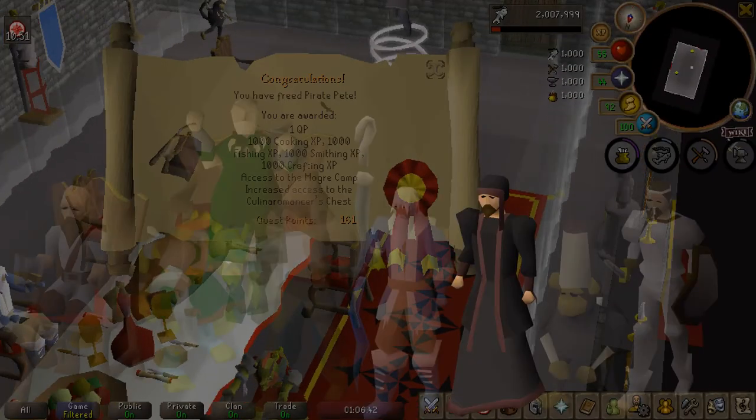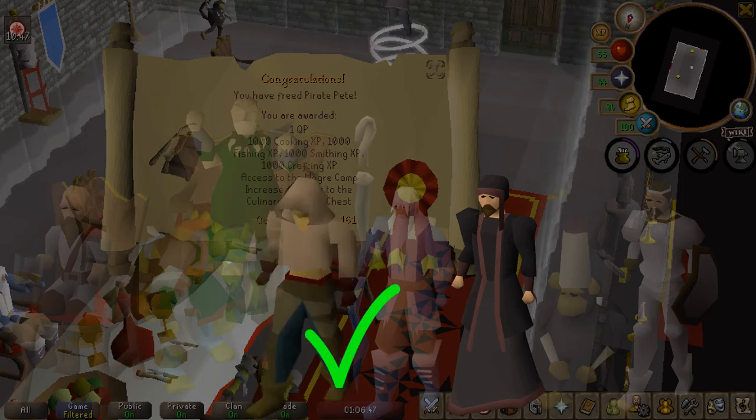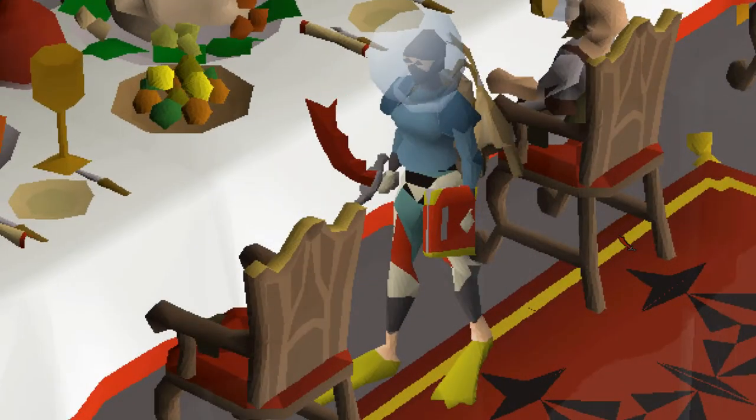And there is Pirate Pete freed for one quest point, a thousand cooking, fishing, smithing, and crafting experience. And now we're a scuba machine.